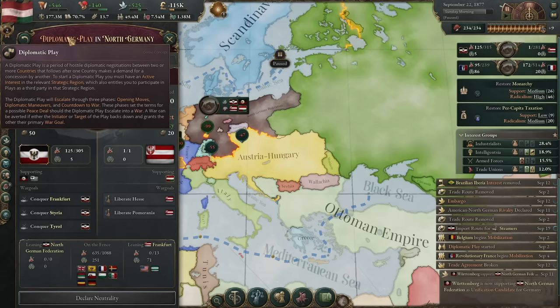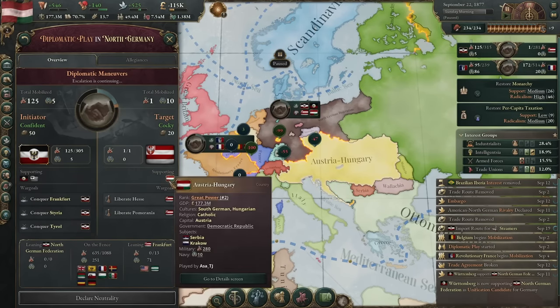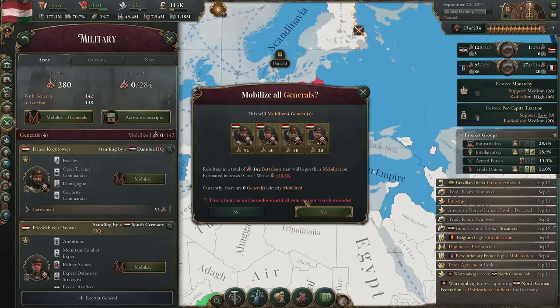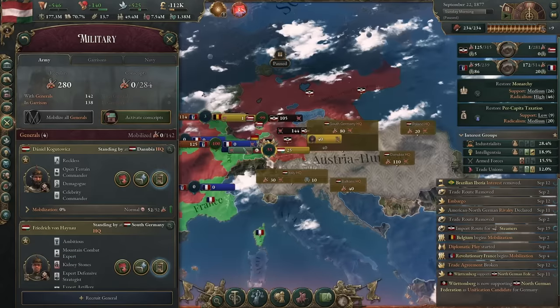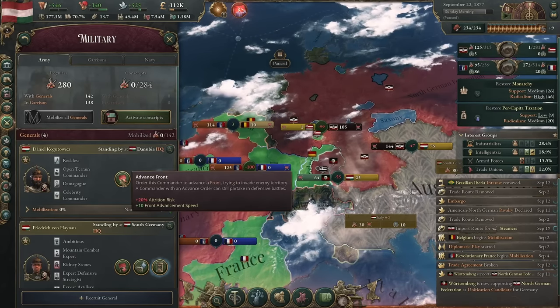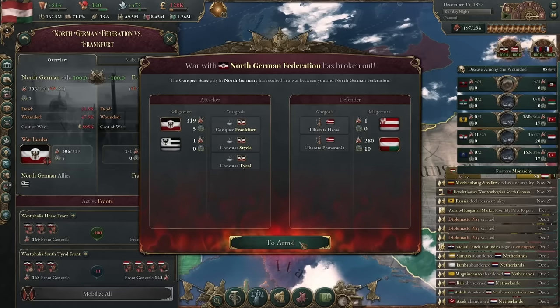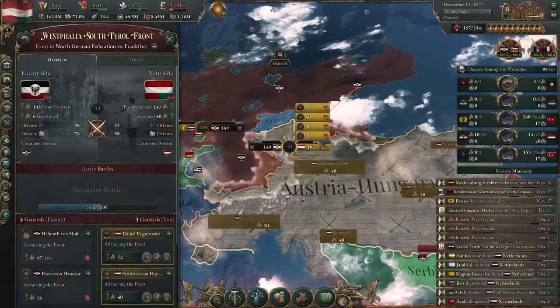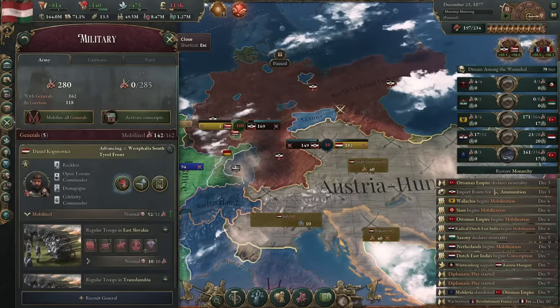The way conflicts begin is fairly interesting. Launching a diplomatic play allows you to make demands, like taking land or forcing someone into a common market, after which both sides can bid to try and bring other countries in on their side. This can be a fun little game of chicken, as ultimately choosing when to mobilize your troops can give you an edge but also increase tensions, while either side has the option to back down for smaller concessions before it turns into a full-blown war. The bigger problem is that wars themselves aren't that great. I completely respect Victoria 3's decision not to focus on warfare and conquest, especially when it excels at most of the things it does focus on, but that doesn't change the fact that armed conflicts can be very fiddly and confusing.